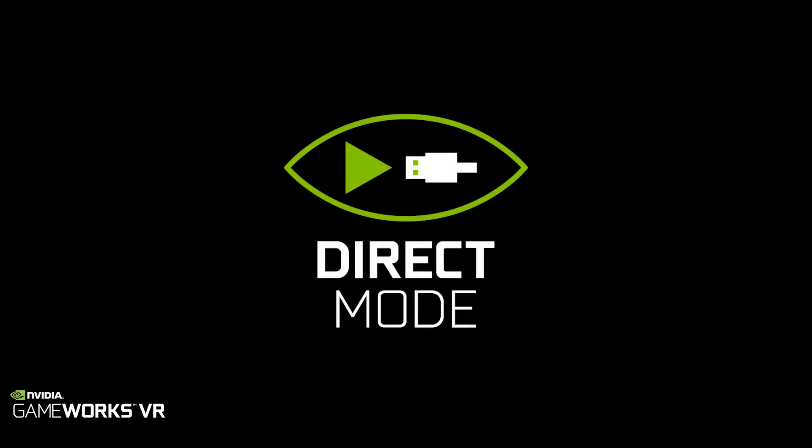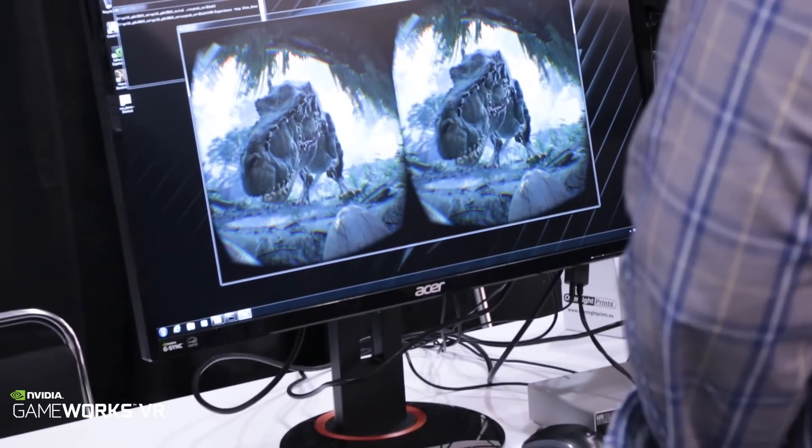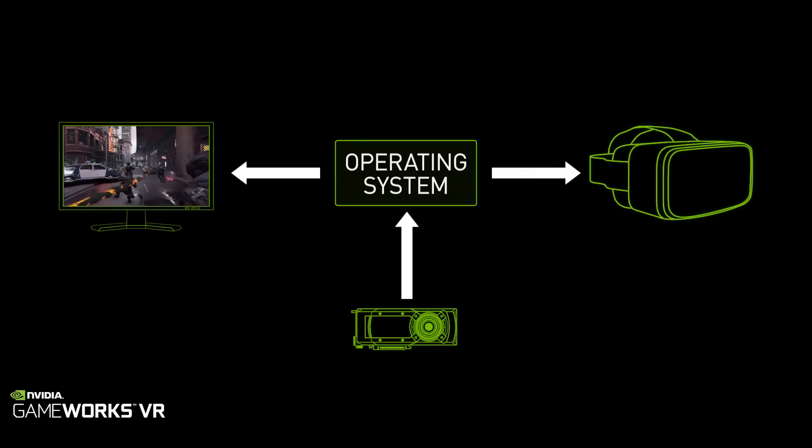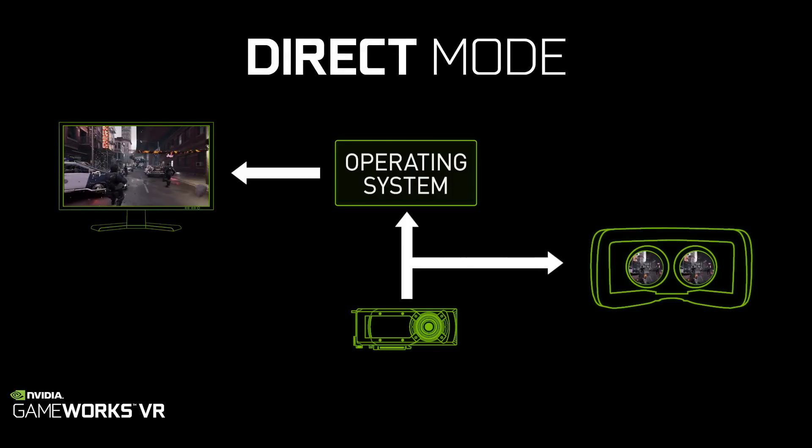The fifth feature is what we call direct mode, which allows for plug-and-play compatibility between headsets and GeForce-based PCs. Today when you plug in a headset, Windows treats it like a desktop monitor and will extend your desktop onto that display, but with direct mode it treats it like a VR headset, so you only get your VR games and applications on that display, delivering a much better experience.